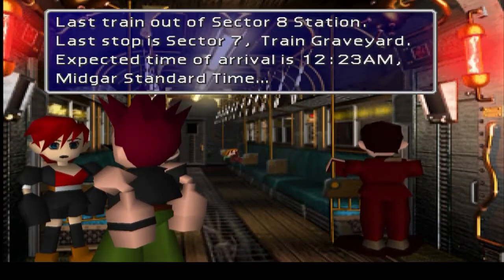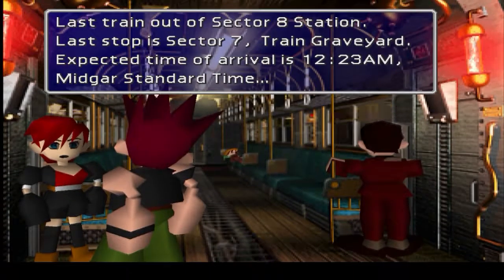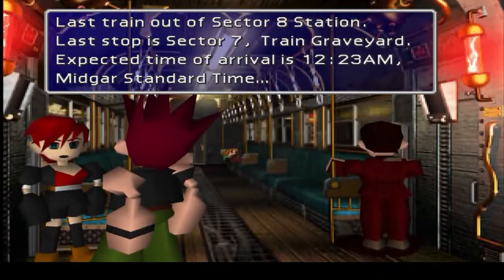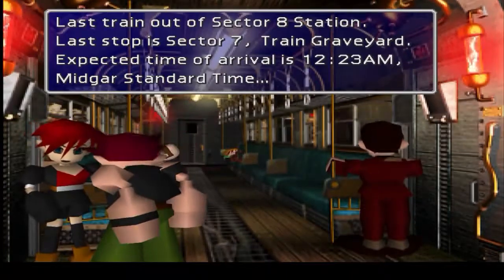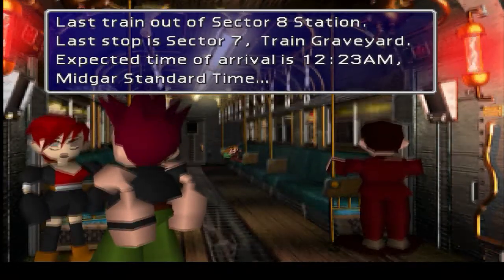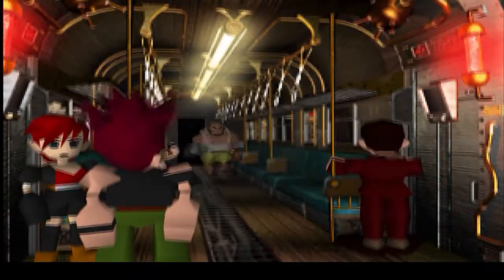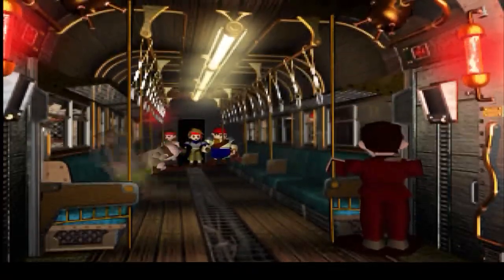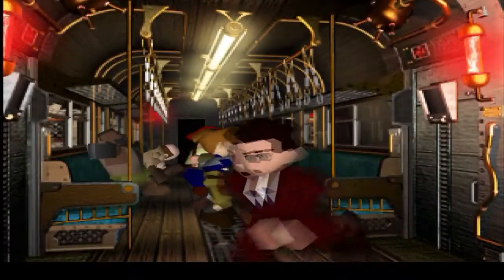Last train out of Sector 8 Station. Last stop at Sector 7. Oh my God, I'm tired — I apologize. Last stop at Sector 7, Train Graveyard. Expected time of arrival is 12:23 AM, Midgar Standard Time. Nobody expects the train to be on time that precisely at 12:23. Also, why would you ever ride a train going to a place called the Train Graveyard? That sounds like a really bad plan — bad plan numero uno, dos, trace, quattro.